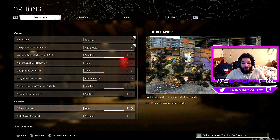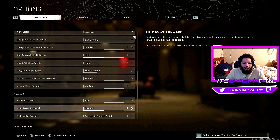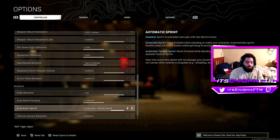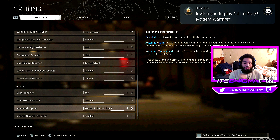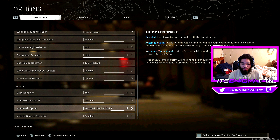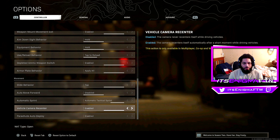For movement, slide behavior I have on Tap — it helps a lot with slide canceling since you just tap once and you're automatically sliding. Auto move forward is Disabled. Automatic sprint is set to Automatic Tactical Sprint, so you don't have to put full pressure on the left stick — a little pressure will automatically tactical sprint. That's why you see players like Swag, Joe, and Repos with cracked movement.